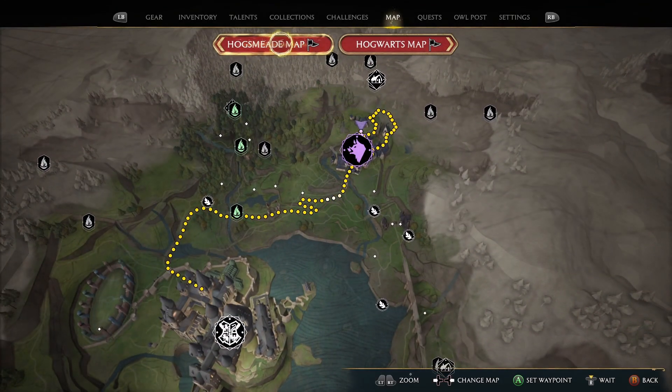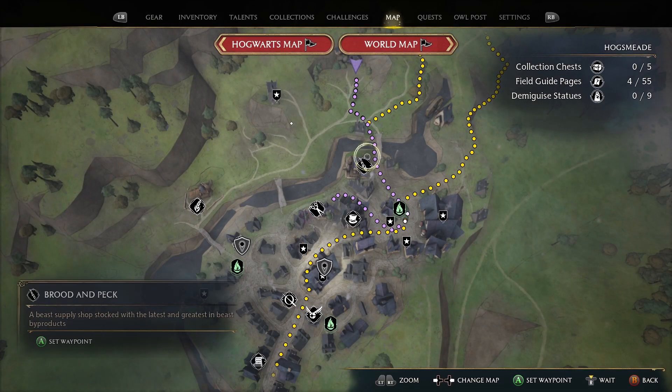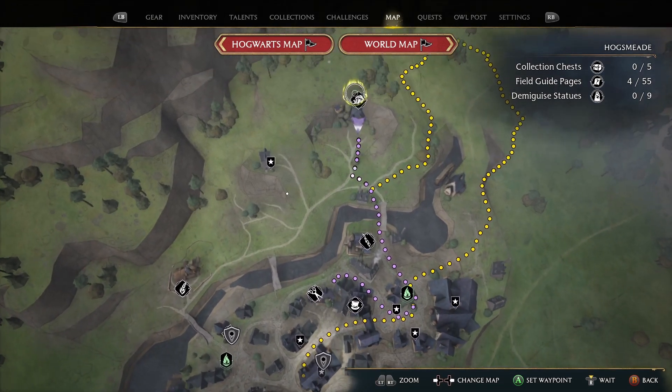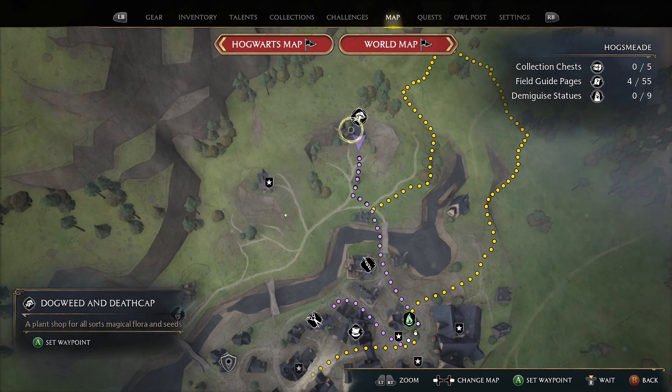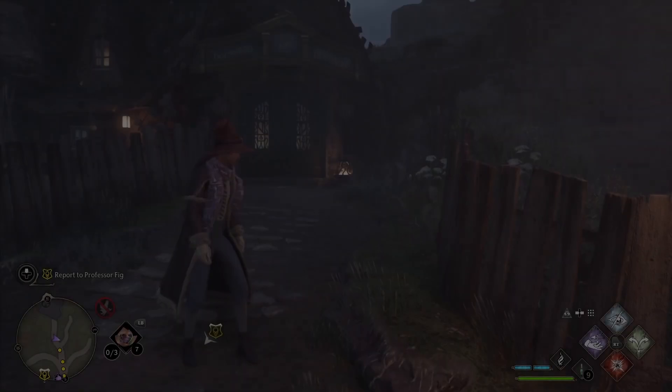You go to Hogsmeade, and at Hogsmeade, if you go out the north side of town, go north of Brood and Peck across a bridge. Way up here there's a shop called Dogweed and Deathcap. You just go along the path and follow it up to get to Dogweed and Deathcap.